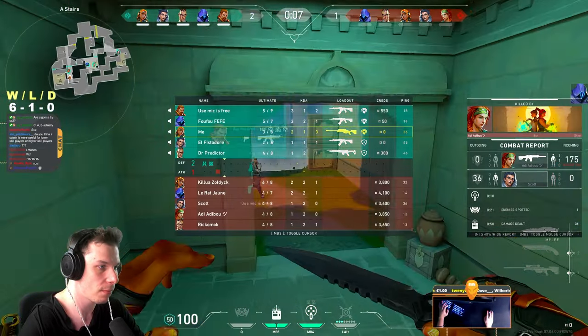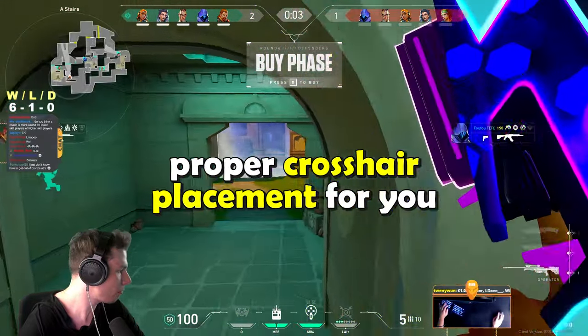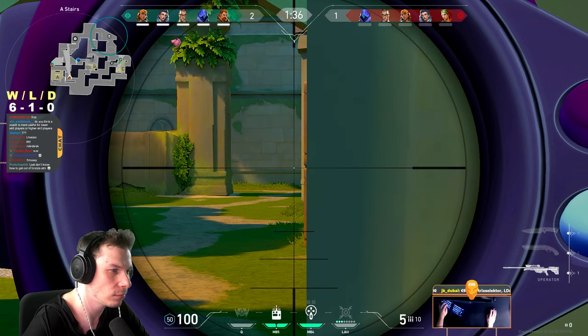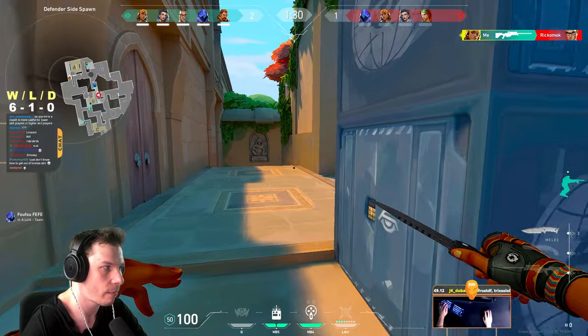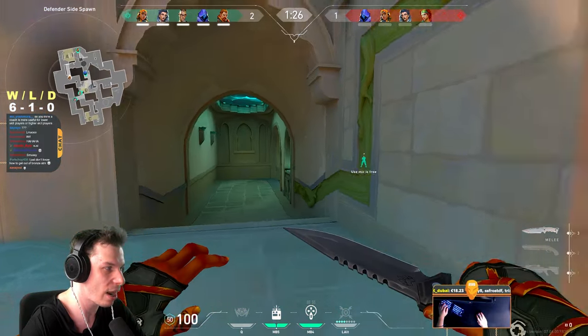There are multiple benefits of holding angles like this: it's highly unlikely that enemies will have a proper crosshair placement for you, only half of your body is exposed which makes you a harder target to kill, and the list goes on. After every kill, one of my usual habits is to keep my location a secret and reposition onto some other angle where enemies might not expect me with the Operator.